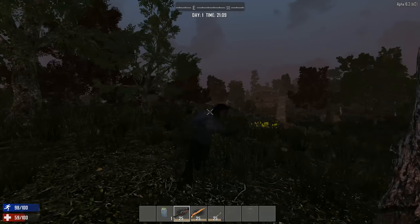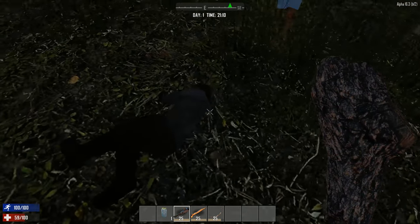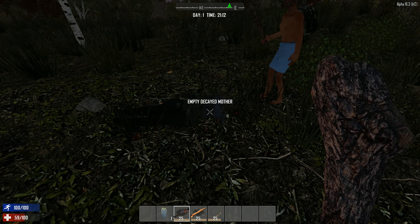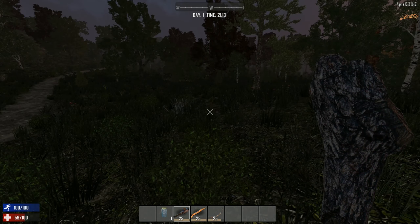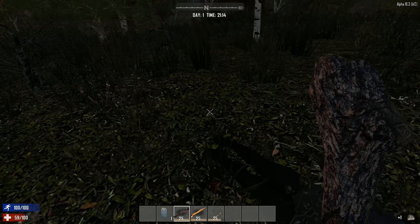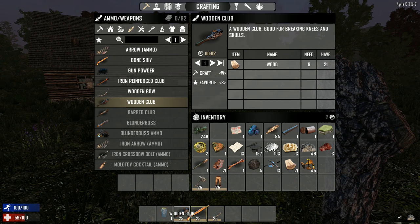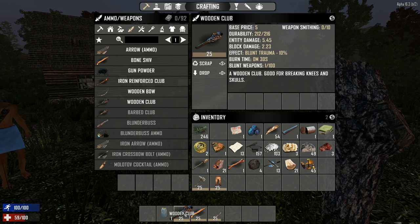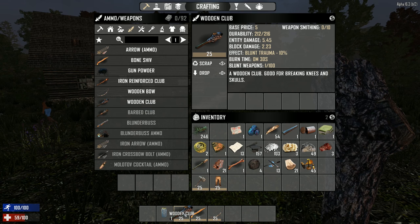Iron reinforced club. Did you do the reinforced one? Yeah. Do you still have the regular wooden one? Yeah, just in case I need the iron for anything else. My iron is entity damage 6.17. Let's look at mine — 5.45. So not a big difference to waste the iron on.